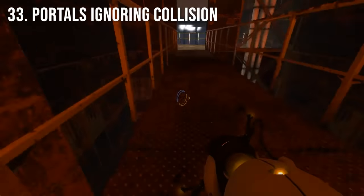In most of the chambers, you are actually able to shoot a portal through a very small hole underneath the elevator. This trick can be used to backtrack in some maps that contain more than one chamber.